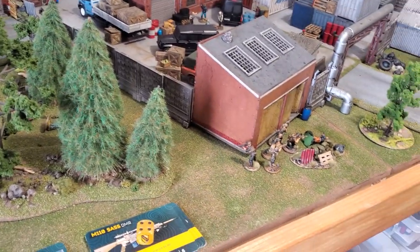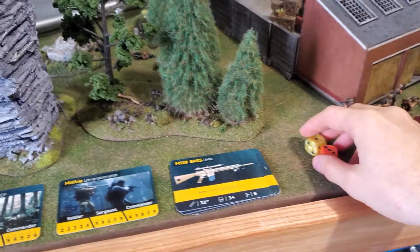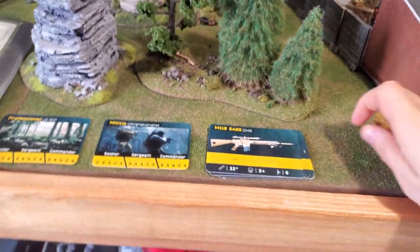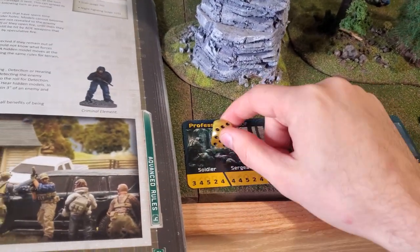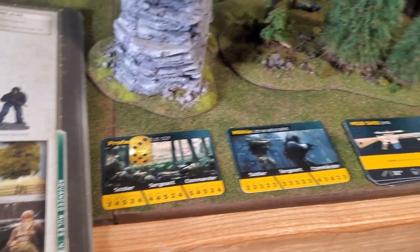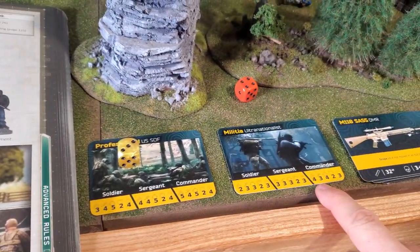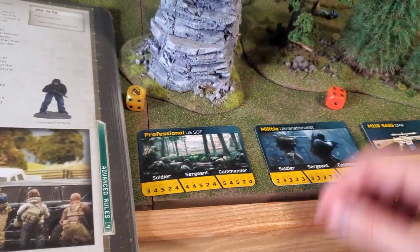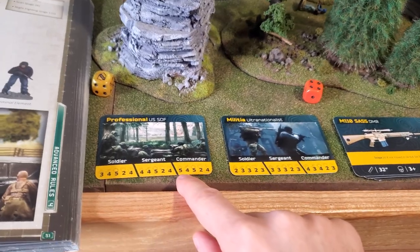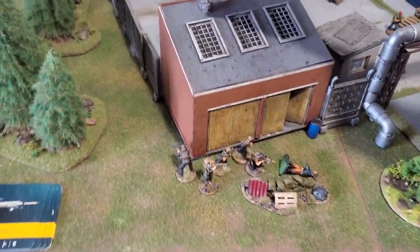We jump to the next turn with the initiative phase. My friendly rolls a three plus command stat of five equals eight. The enemy rolls four plus four equals eight — a tie. I re-roll and get a six. Since I have a higher command stat, I automatically win on a tied re-roll. I again win the initiative.